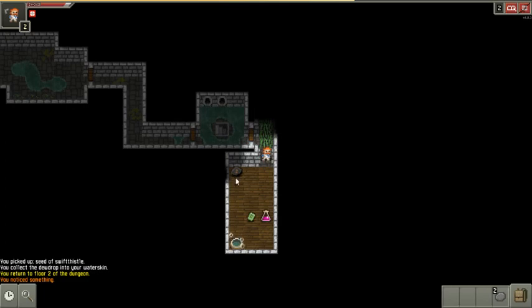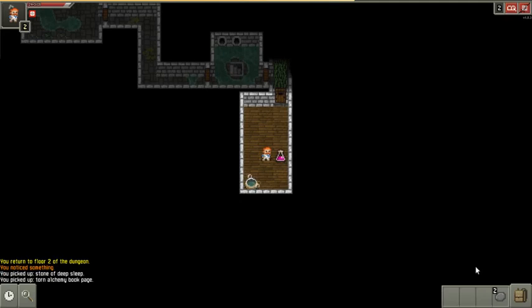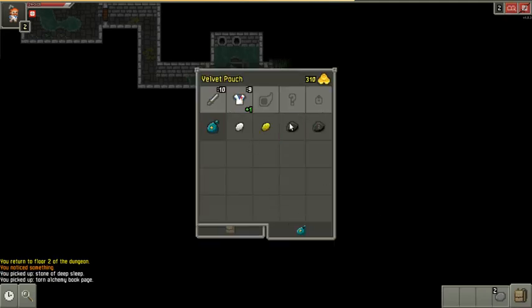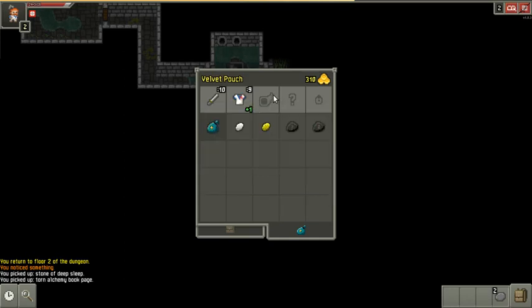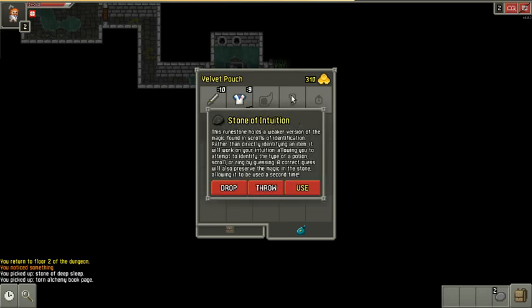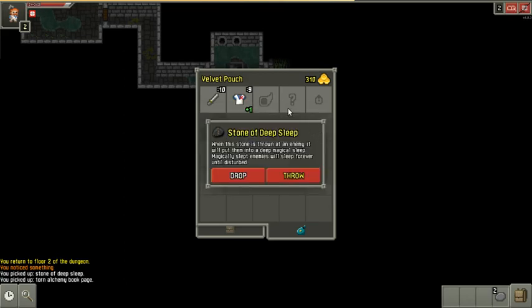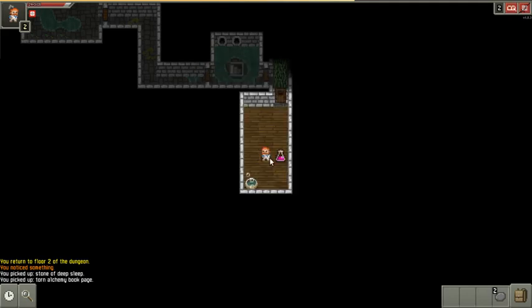It's the alchemy room. The stone I just picked up has an ability — it's a stone of sleep. I also have a stone of intuition, which I can use to tell me if a guess is right about what an unidentified object actually is, and if I guess correctly I get to keep the stone. This one is a stone of deep sleep — I can put an enemy to sleep by throwing it at them.